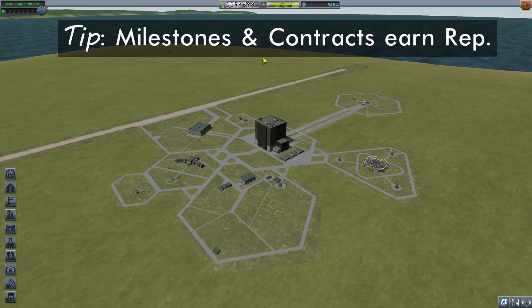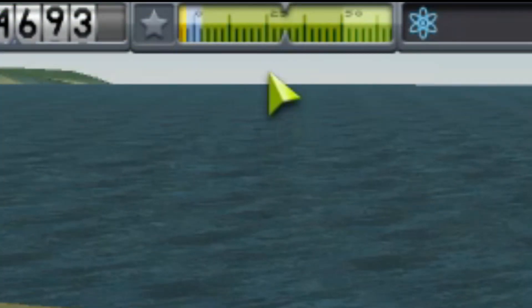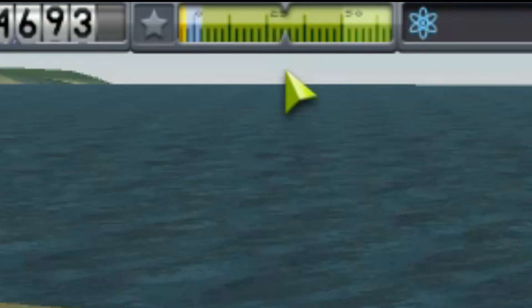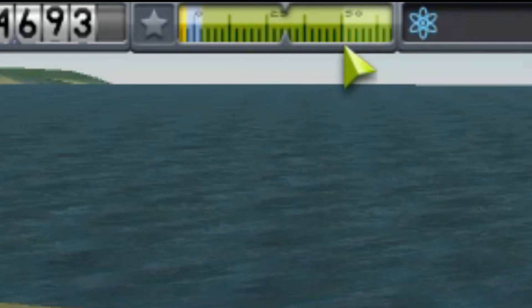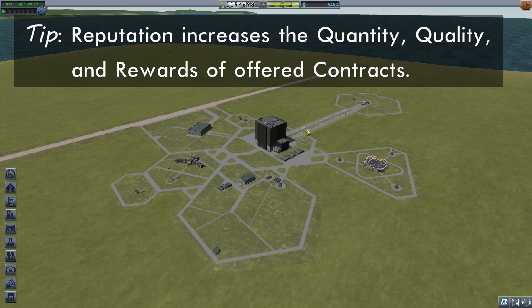Most of the contracts give you reputation as part of their reward. The reputation dial here is a little awkward to read — it's actually a percentage from 0 to 100. It's a little bit more than 25%, maybe around 30%. It keeps getting a lighter and lighter green, going into yellow and finally into light blue as this dial keeps moving.